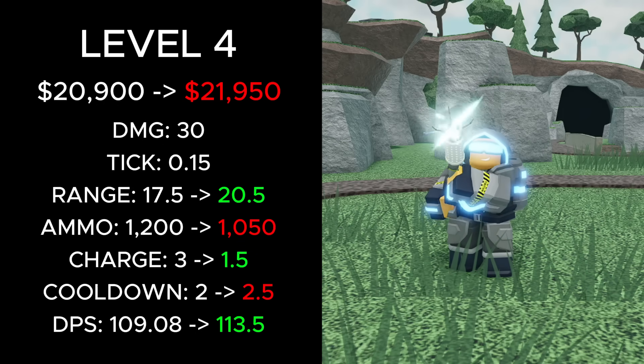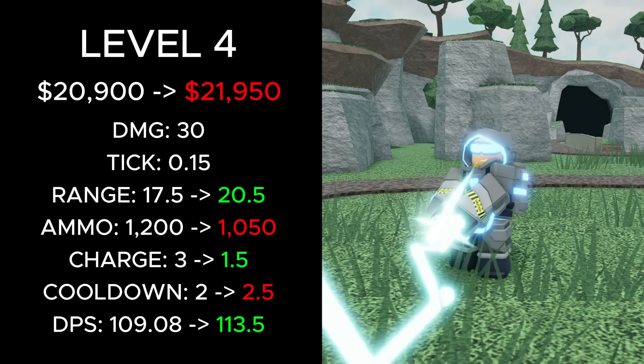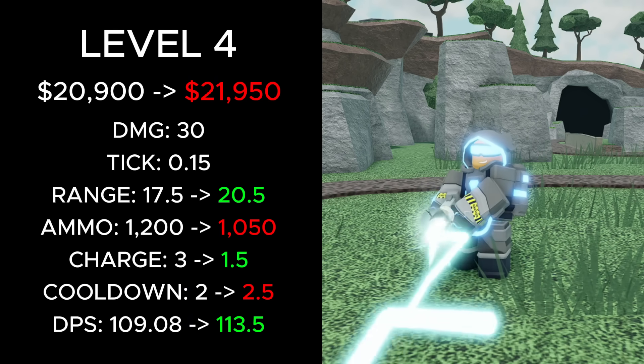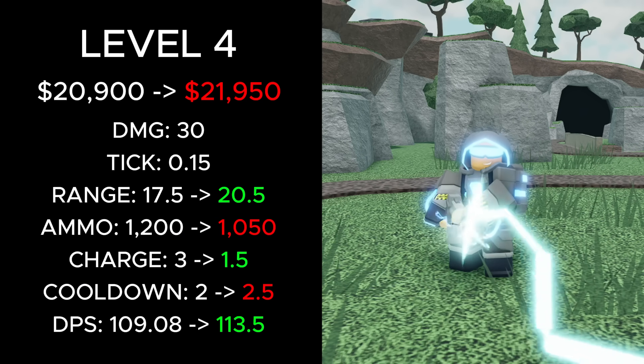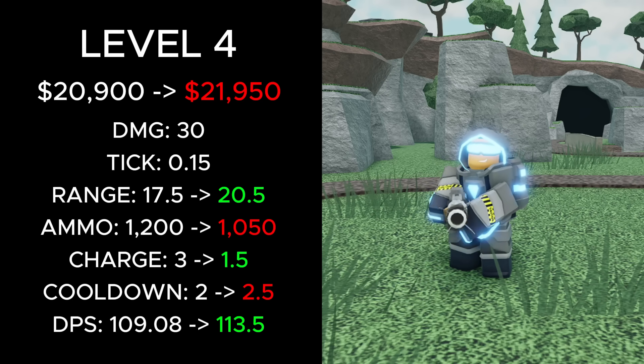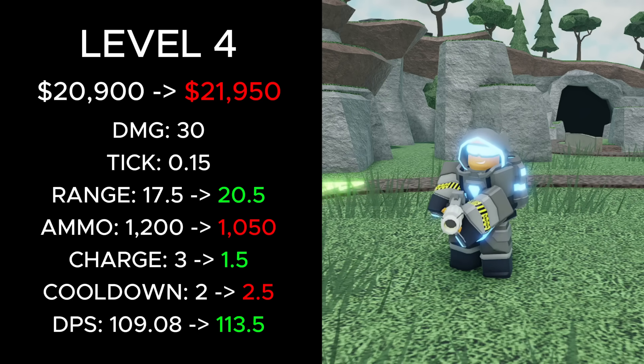At level 4, its total cost increased from 20,900 to 21,950 cash. Its range increased from 17.5 to 20.5, its ammo decreased from 1,200 to 1,050, its charge time was cut in half from 3 to 1.5, its cooldown increased from 2 to 2.5, and its DPS increased from 109.08 to 113.5.